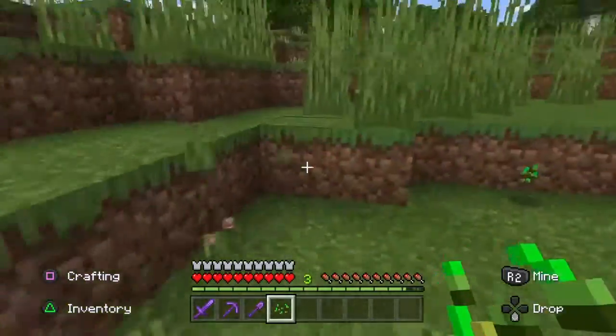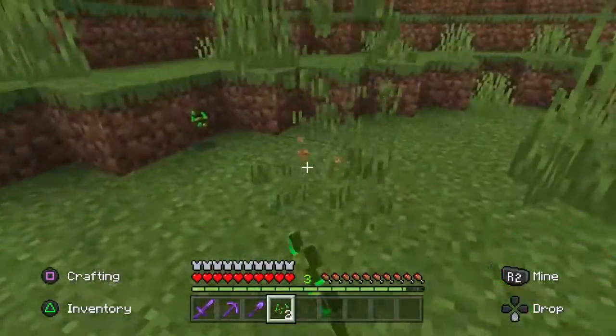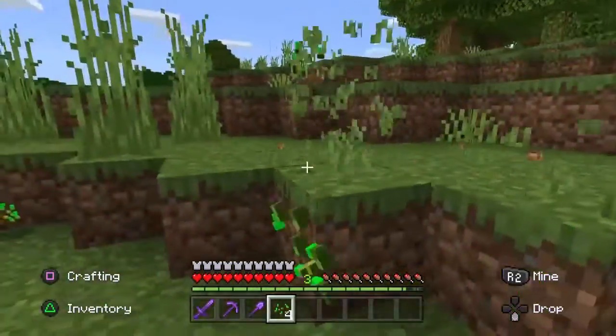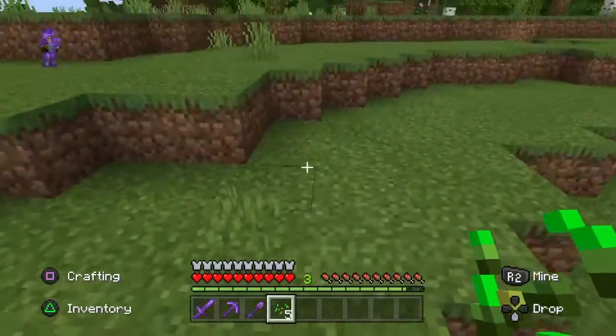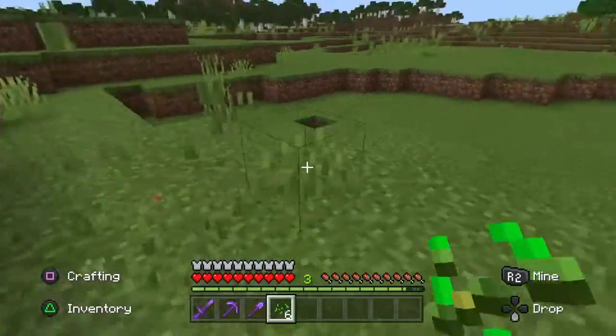The easiest seed to find is simply by going around the map and punching grass. This will give you wheat seed. With wheat seed you can grow wheat to lure cows back to your farm.